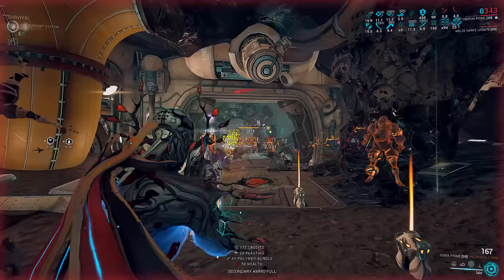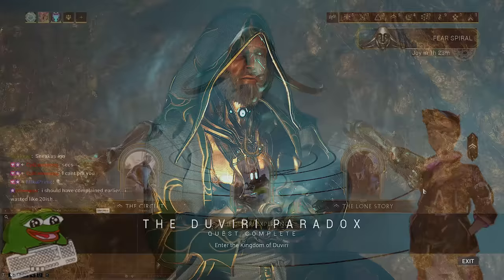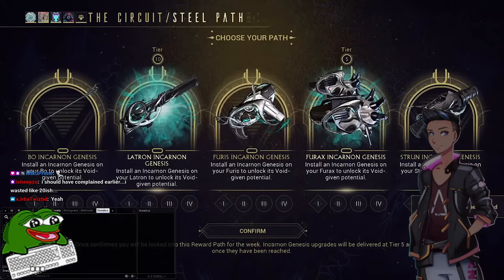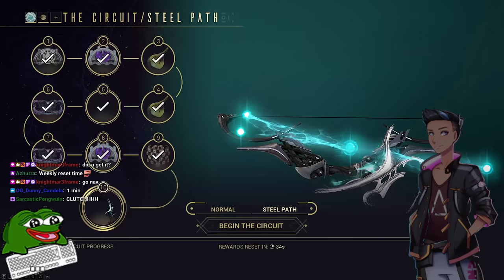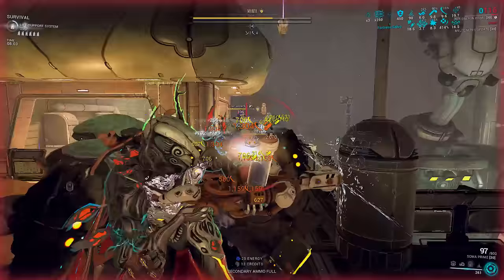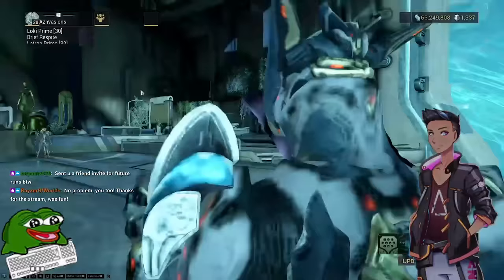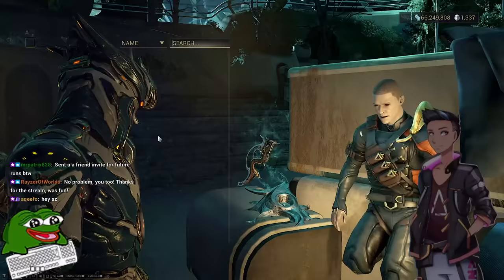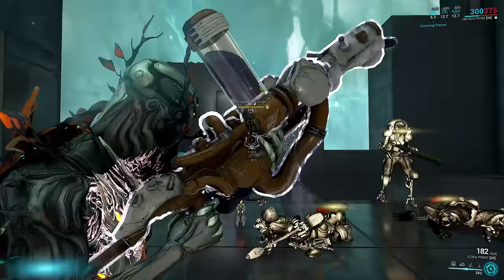These weapons are the second generation of Incarnons shipped with the Duviri Paradox update. The only way to get them is from Steel Path Circuit Mode. After clearing the quest and having Steel Path unlocked, you need to pick two of the weapons on rotation to work towards in Steel Path Circuit Mode. Clearing rounds gives points to point tiers. Reach the appropriate point tier and return to the screen to claim your loot. The Incarnon Genesis adapters have a rotating six-week schedule, with the full details in this video's description. If you do not get the adapter before weekly reset, it will not reappear for six weeks. But if you get the adapter, you can use it on your weapon at Cavalero and the Chrysalis whenever you want. Attaching the adapter requires Duviri open-world materials and has unlocked requirements on the Incarnon tree perks, just like the original Incarnon weapons from the Angels update.